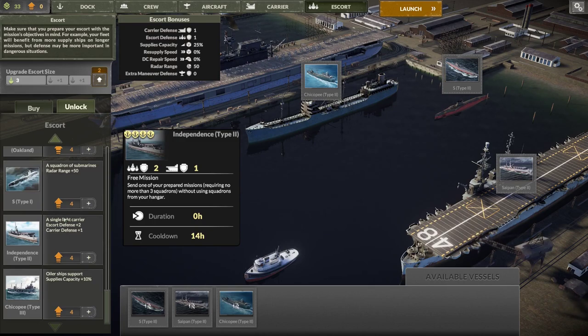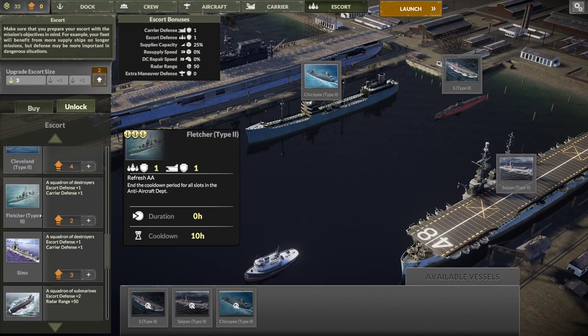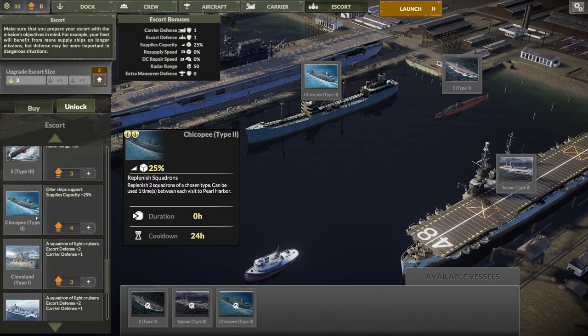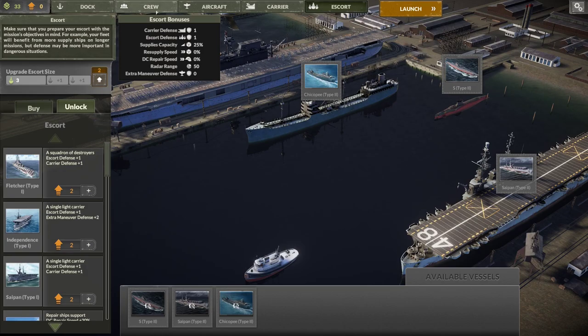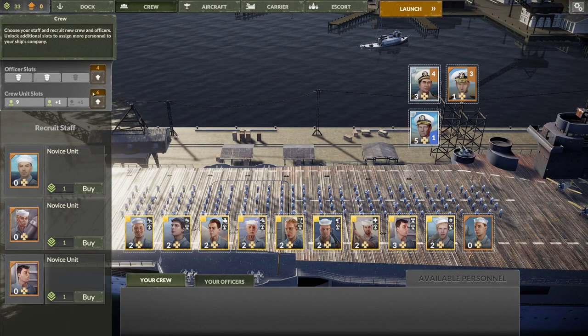After aircraft, I want to work on escorts — another escort slot for two upgrade points. I haven't fully decided what to get first, but the short list includes the Fletcher II and the Sims. All the cruiser options look pretty good too — the Cleveland and the Brooklyn. There are actually two different Clevelands. In any case, aircraft first, escorts second.